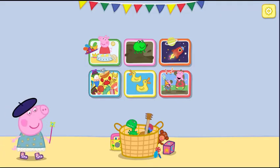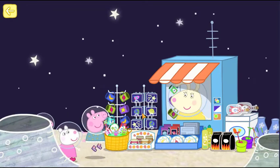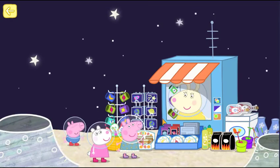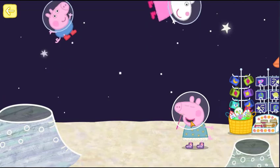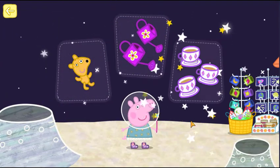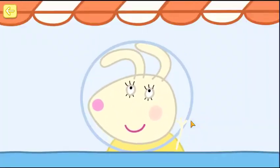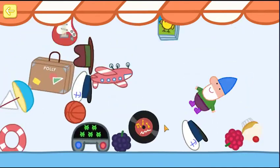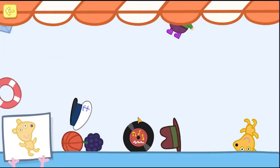Choose an activity. Let's visit Miss Rabbit. Peppa and her friends have landed on the moon to visit Miss Rabbit's gift shop. Can you help each of them find some special presents? Peppa needs your help to find one teddy, two watering cans, and three teacups. Hello, Miss Rabbit. Look out! Flick and drag items out of the way to find what you're looking for. Don't forget to look out for a golden boot.